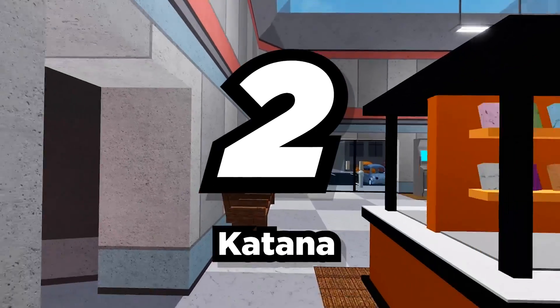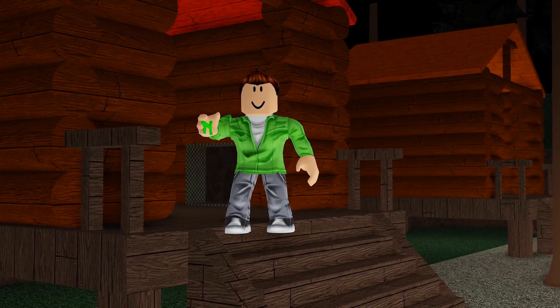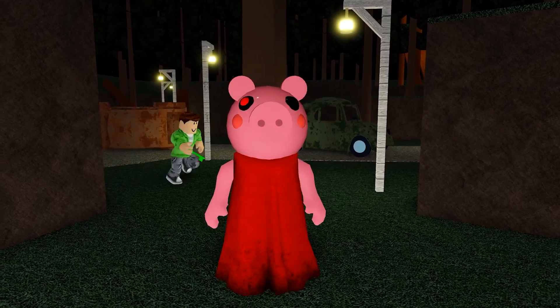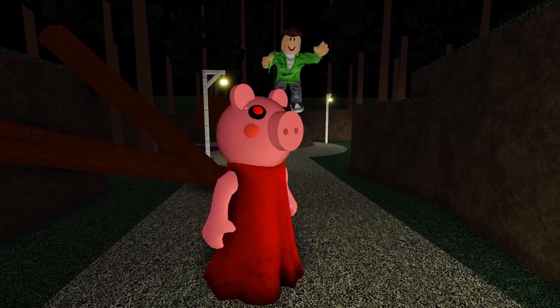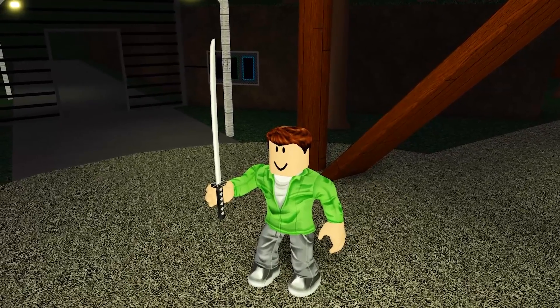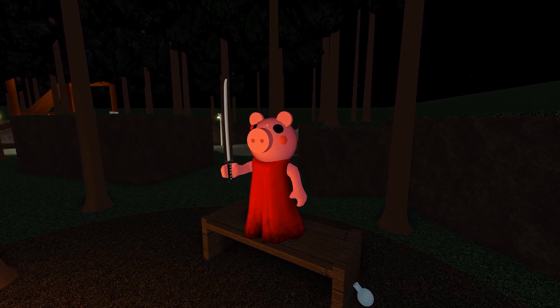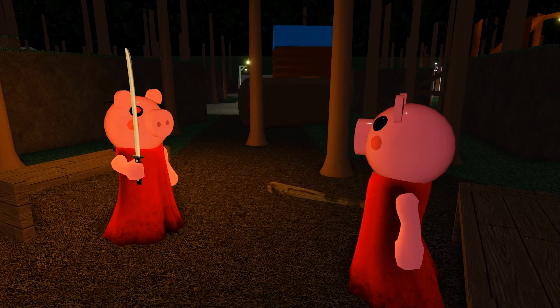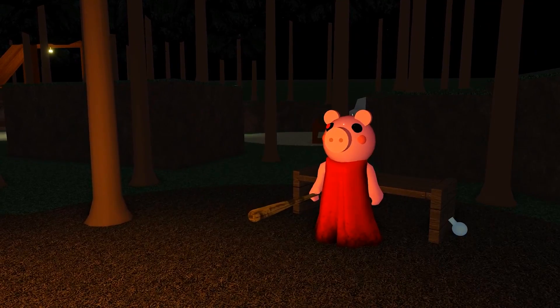Number 2: Katana. Ninjas are really cool, right? I mean, you have to be a ninja to play Piggy — constantly dodging and escaping, collecting keys and staying unnoticed. And what's a ninja's best weapon? A katana! Unfortunately, you won't get to use the katana as a normal player, but you can use it when playing as Piggy. It's most definitely cooler than the old regular bat she normally holds.